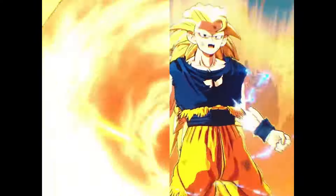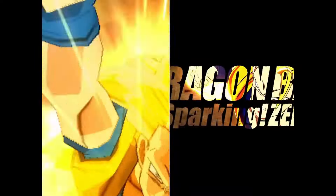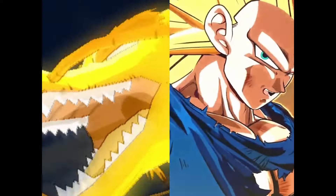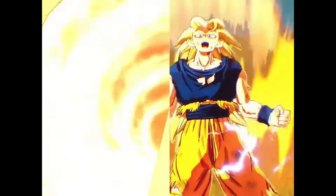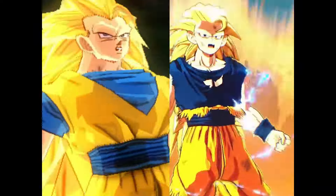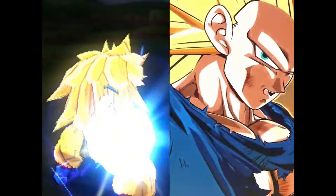Super Saiyan 2 and Super Saiyan 3 both had Instant Transmission as passive abilities, which is very nice. Super Saiyan 3 also had Super Kamehameha, which we see in the Sparking Zero trailer on the right-hand side. At the beginning of the trailer we got a hint of Dragon Fist Goku on the logo — Dragon Fist just looks so clean, I cannot wait.